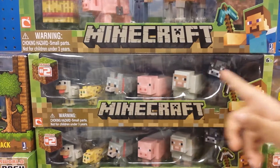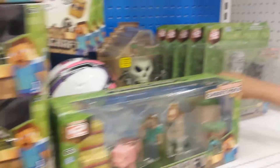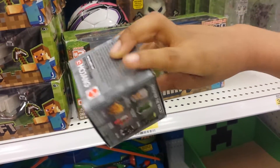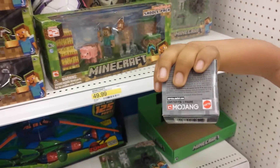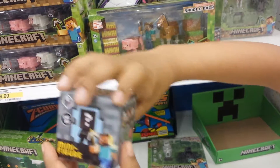We also have these animals — all the different animals, just with the wolf. The next thing that we have is these Series 2 minifigures, like the little baby Minecraft things. They have all these different characters. It's really cool.